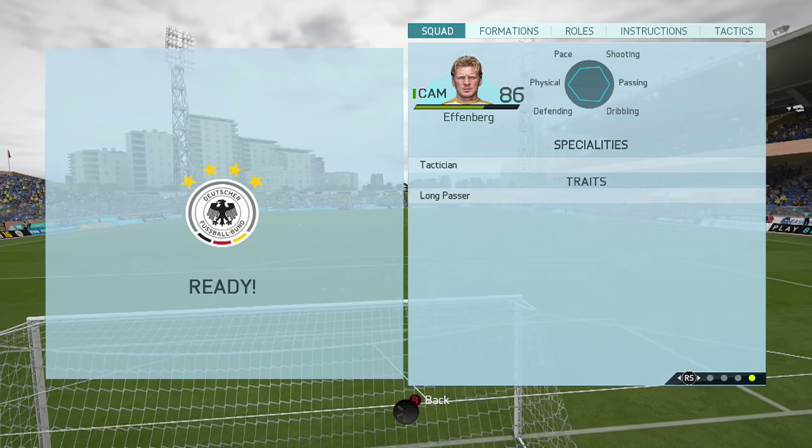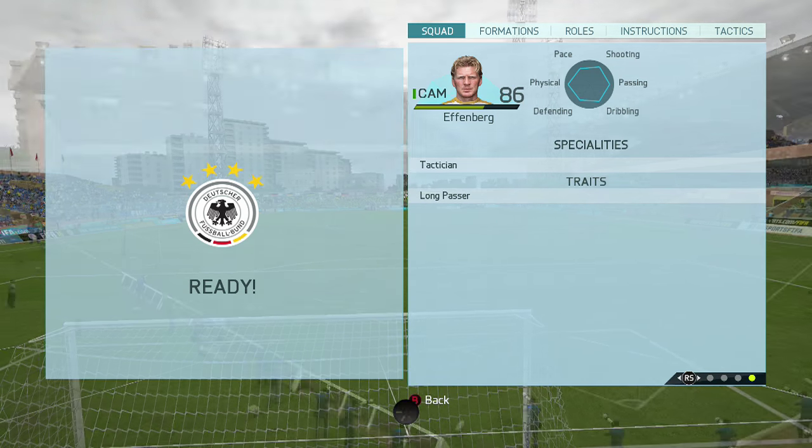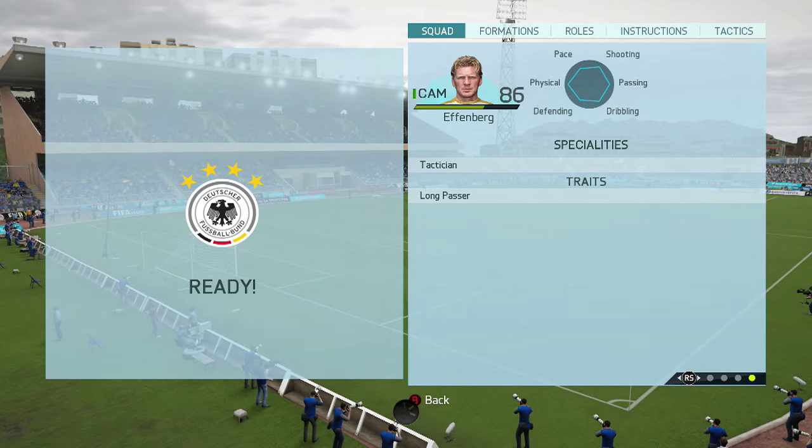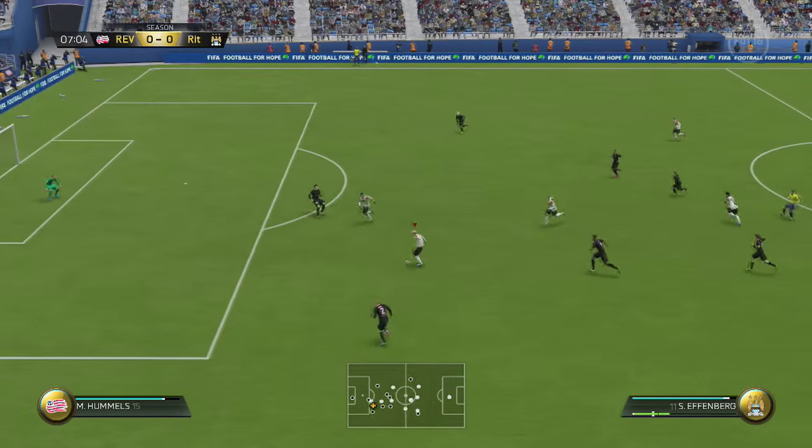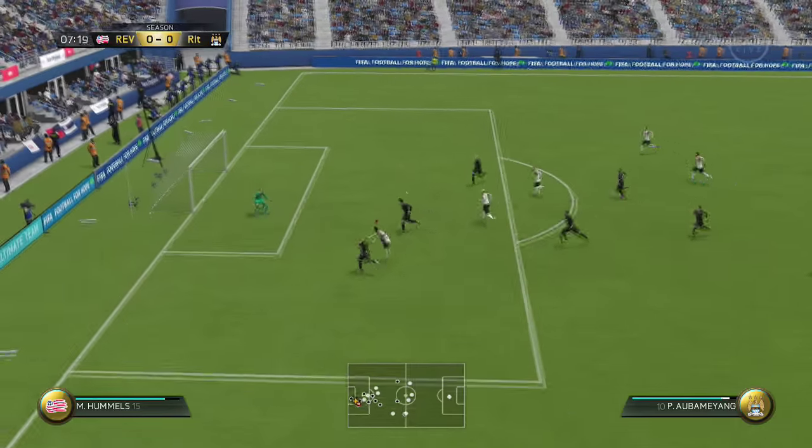He also has a Tactician speciality and a Long Passer trait. This guy is an absolute beast in the midfield position. We're going to go ahead and take a look at some highlights and get right into Stefan Effenberg's pros and cons.